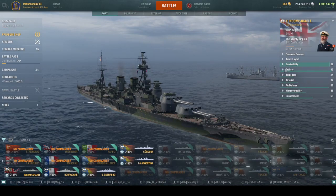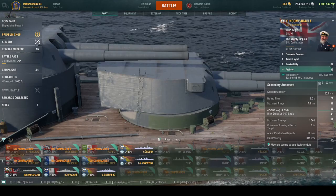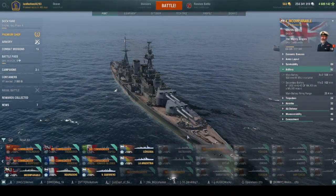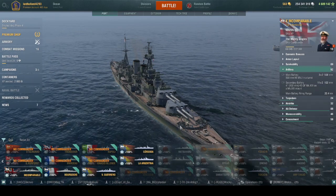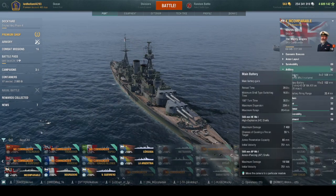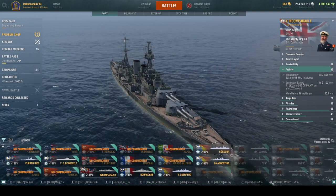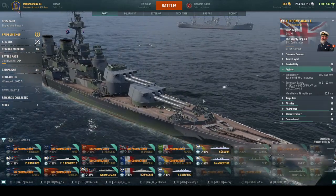Artillery-wise she gets six 508 millimeter guns. These overmatch and don't ricochet off 35 millimeter armor and below — pretty punchy. The downside is the number of shells: only six versus ships like Satsuma or Kurfürst at 12, or Ohio at 8. Most ships you'll face have more guns.